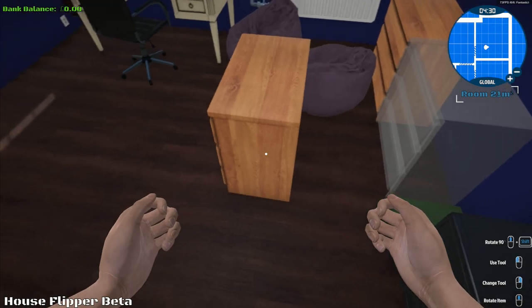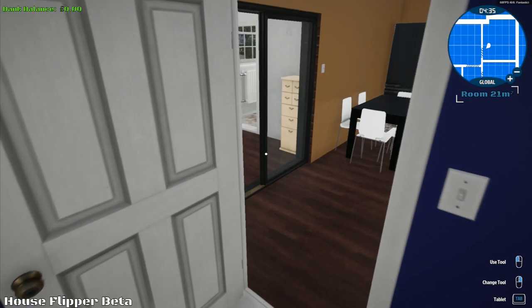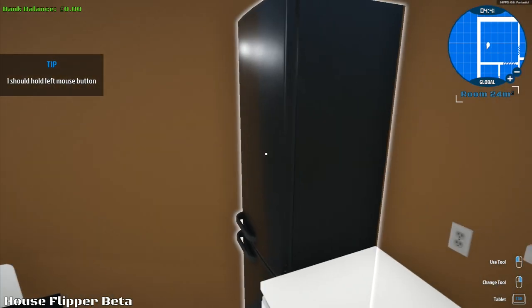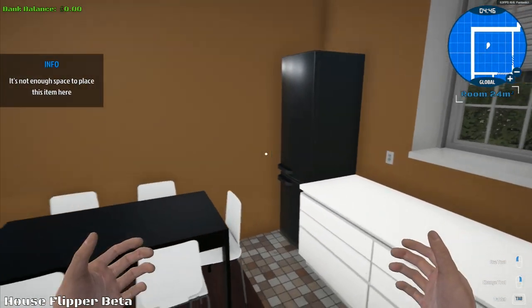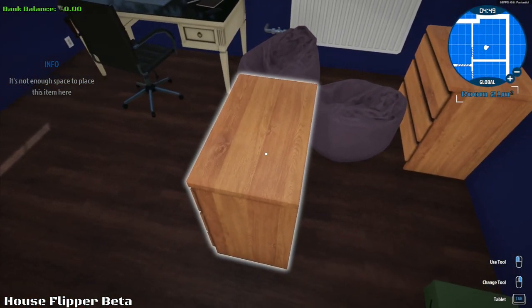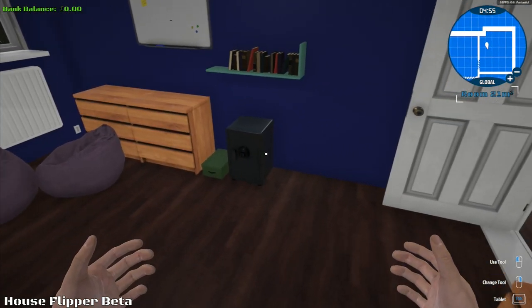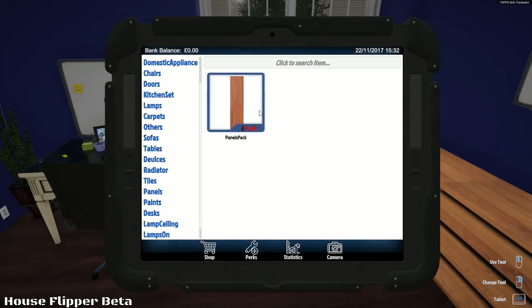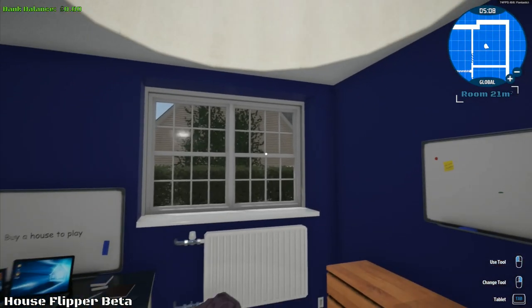We've got a safe — I can't actually do anything with it very much. I can move items around and sort of look and see what's going on with different things. Statistics on the tablet show: cleaned, destroyed, bought, painted, tiled, sold — oh, tiling! I can actually do tiling. I've got "buy a house to play" showing, so I want to buy a house. Maybe I need to go into the shop.